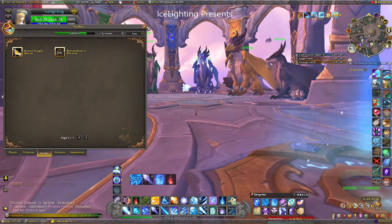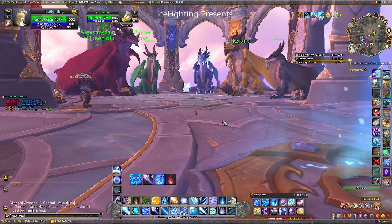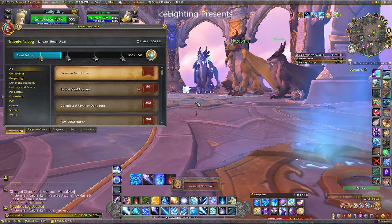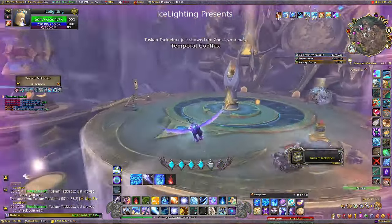If you have done the challenge races, you have the Bronze Timekeeper piece that turns you into this little bronze dragon. All you need to do is forward slash wave at our big bronze friend to get points. The next one you need to do with toys is make your way over to the Temporal Conflux.